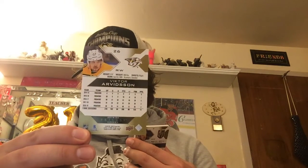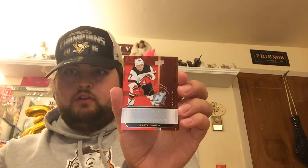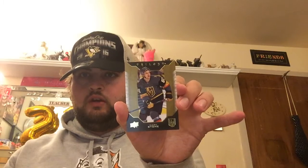Last pack: a Trilogy Victor Arvidsson for the Nashville Predators. Then a Trilogy Rookie Rendition Nikita Gusev for the New Jersey Devils — pretty decent player, he's been putting up quite a few points, a guy to keep an eye on. Then a Rookie Renditions Ryan Poehling, Montreal Canadiens, number 118 out of 399. And lastly a Trilogy Mark Stone card for the Vegas Golden Knights.